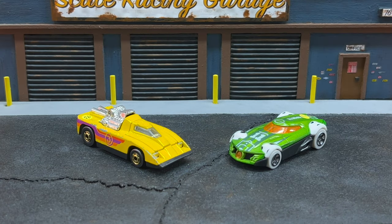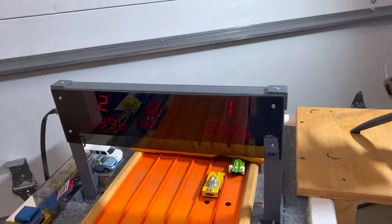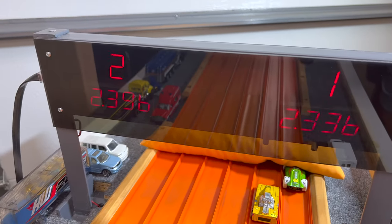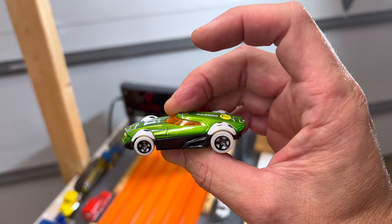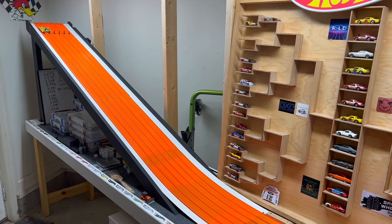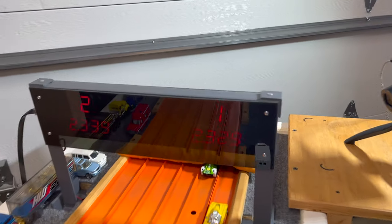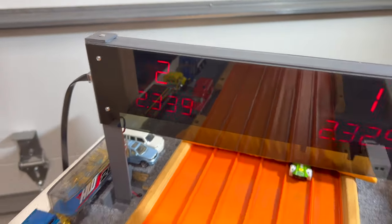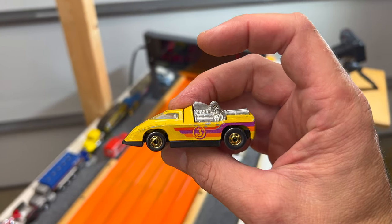Qualifying 16th overall, Poverty Hollow DCR's Cannonade versus the number 17 qualifier Mr. BFG's Mr. 11. Mr. 11 takes care of business first: 23.36 to a 23.96. But after the lane swap, Cannonade — despite a terrible first run — more than makes up for it with a 23.29 to a 23.39. Cannonade moving on to round two.